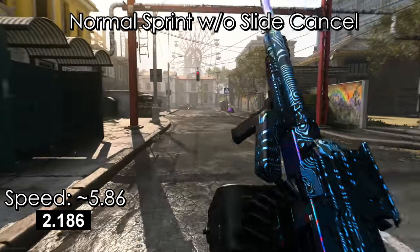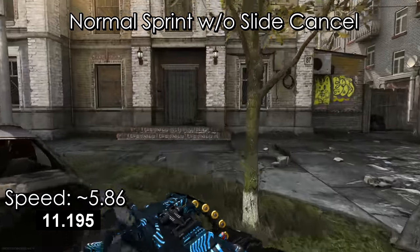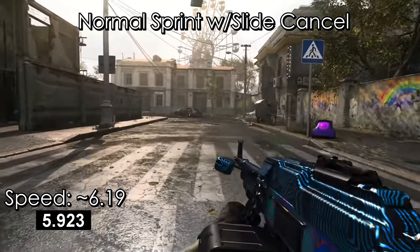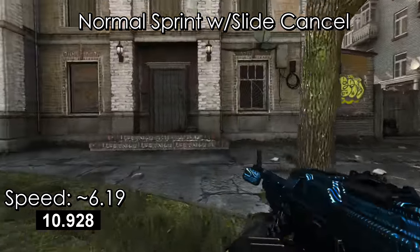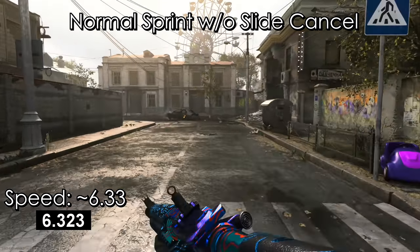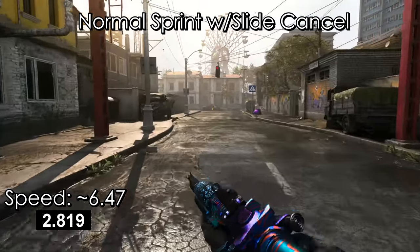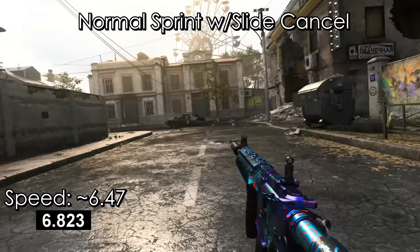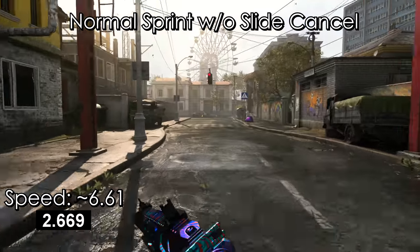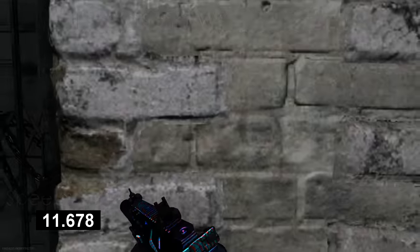First up is the PKM, running from one end of the map to the other — about 76 meters. The overall speed is approximately 5.8 meters per second without slide canceling and the default sprint without the double time perk. Using the slide cancel technique, I'm getting a little bit more speed at about 6.19 meters per second. Just by slide canceling, I was able to get a 6% speed boost. With the M4, the average speed ends up being just over 6 meters per second, which is 8% faster than the default PKM without the slide cancel. With the slide cancel, I got about a 3% boost to around 6.5 meters per second.